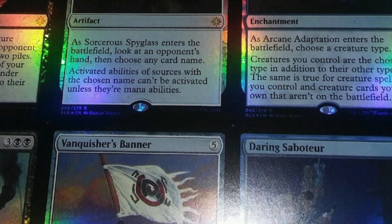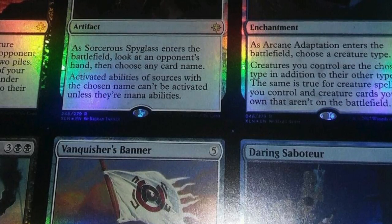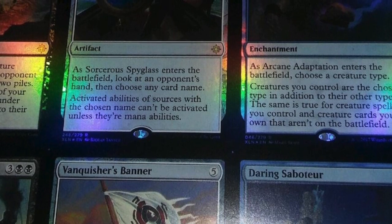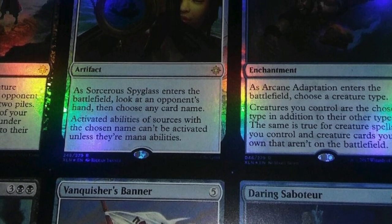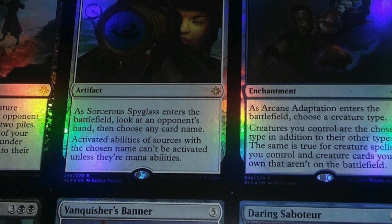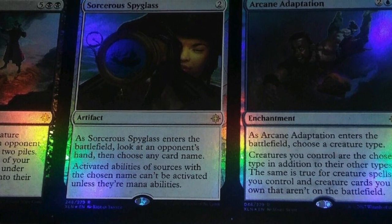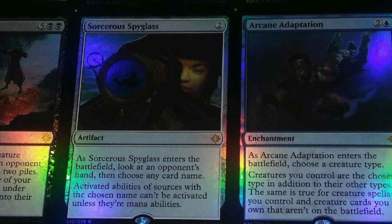Today we have some cards that were spoiled. I know what you're thinking — these are Hour of Devastation — but nope, they are Ixalan, which is the next set. It is the set with the pirates and the dinosaurs, and as we can see, it actually looks very, very good. This leak was probably due at the printer. How do we know? Because these cards — first of all, the photo quality is high enough that you can actually read them. I will have the translation of each of these cards.